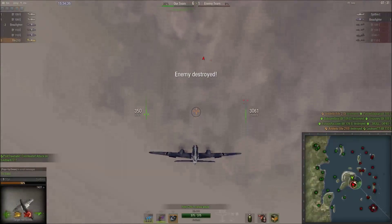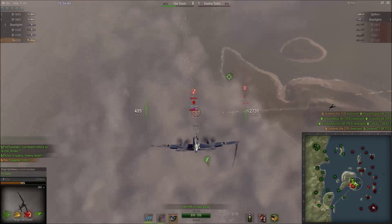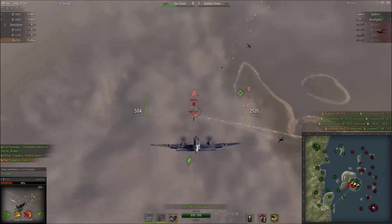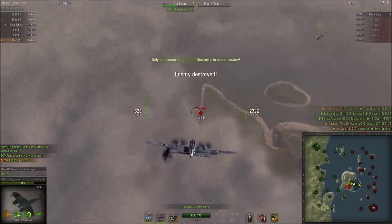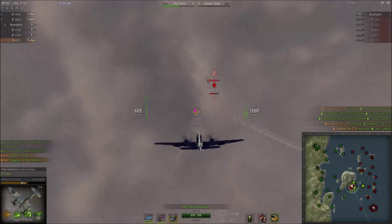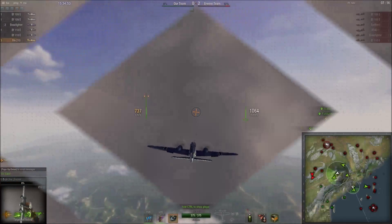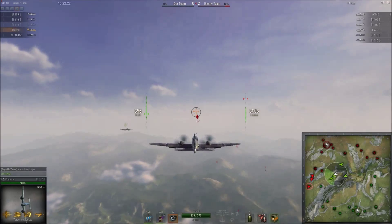It's critical to maintain a numerical advantage. Getting down in plane count can quickly lead into a downward spiral where you can no longer get back into the game because all of your friendly fighters are being engaged and don't have the opportunity to actually land kills. Thanks to our advantage in firepower and high altitude fighters, we cruise to a wide margin of victory.